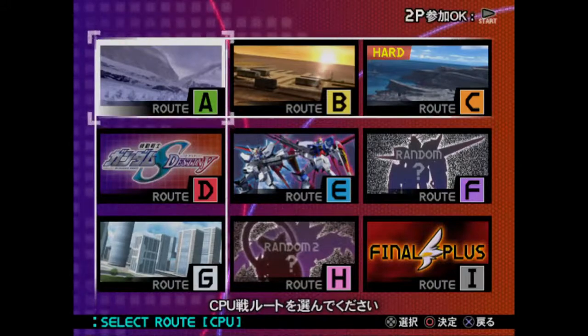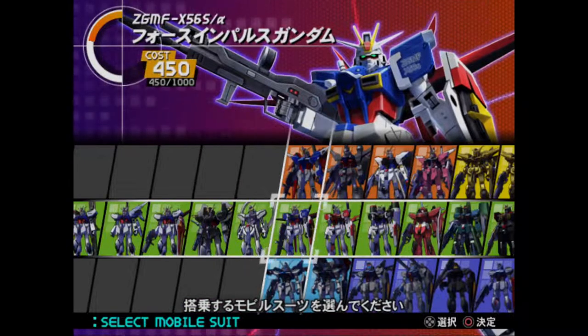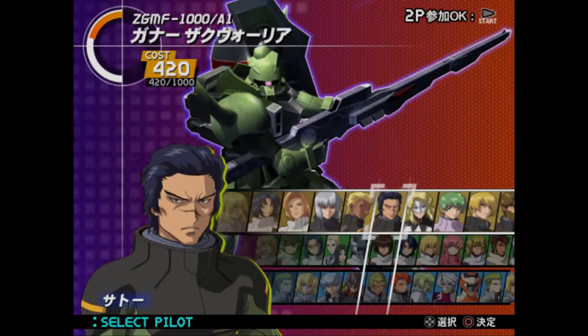In Arcade mode, you have the option to choose 1 out of 9 routes, some of which have to be unlocked by playing any arcade route for a few times. Each route has 9 stages, with the gameplay being a bit similar to the VS games. After picking a route, you'll have to pick a pilot and a mobile suit in the same way you'd select one in VS mode.